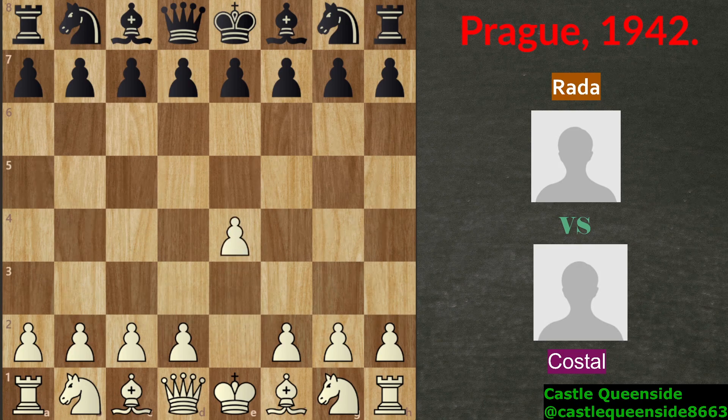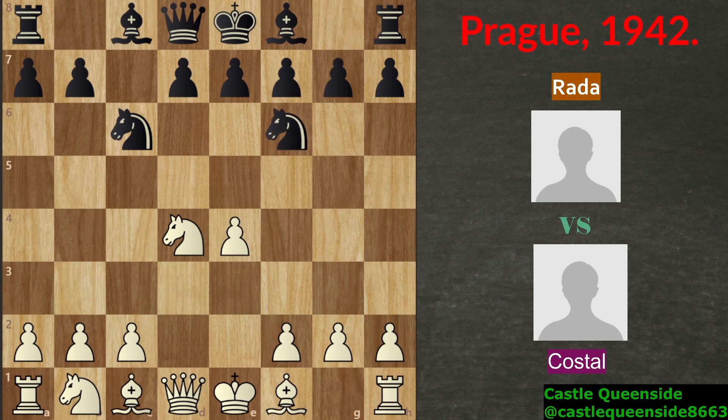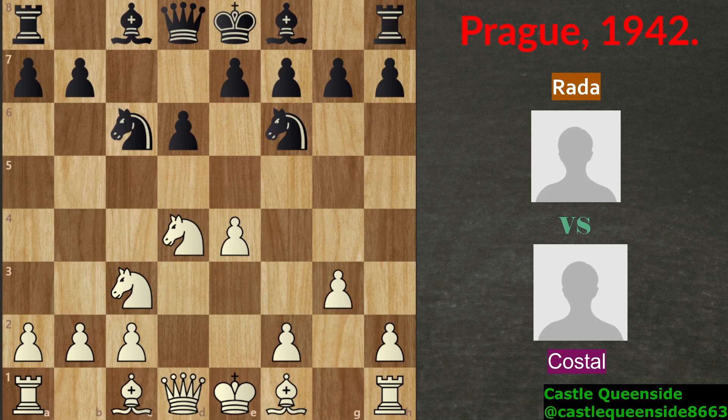The game started with e4 and c5 for black. Nf3 for Radha and Nc6. So this is a Sicilian defense. d4 for white striking in the center, c takes on d4, knight takes on d4 and Nf6. These are all book moves so nothing extraordinary about this. Nc3 and d6 for black was played. g3 for white and black responds with g6. So this is a Dragon Sicilian, Fianchetto variation obviously. Black will fianchetto its bishop on g7 and try to get some play on this diagonal.